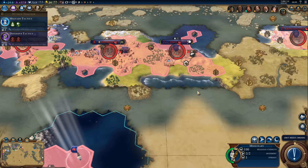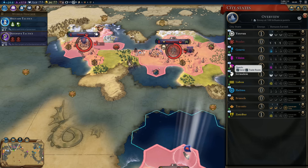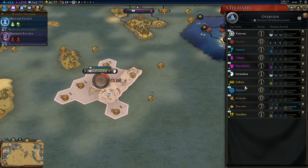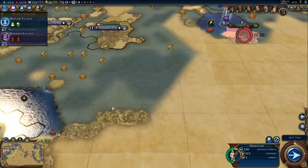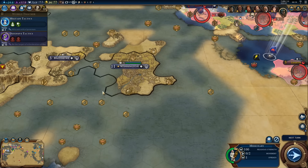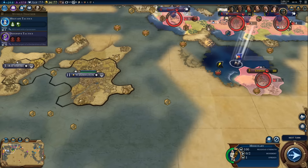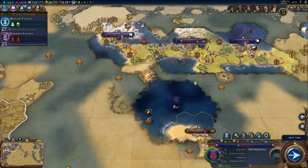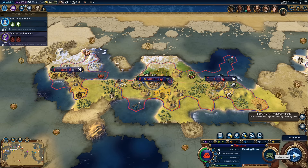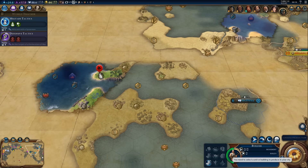What can the missionary do? Do we have any more city state quests to convert cities? Yes — Jerusalem, it's a little far away but we could go there. That's the only one. We can also convert America or Baltimore — much closer and we'll be able to buy more missionaries very soon. We need 100 faith and we're getting 14.6 per turn right now, about to get more from the meeting house — up to 17.8.